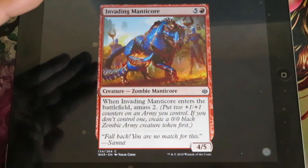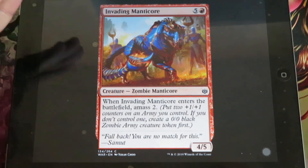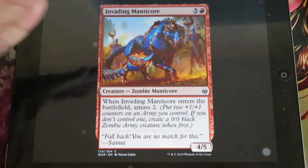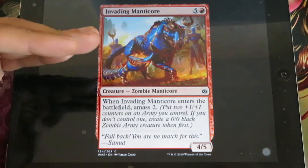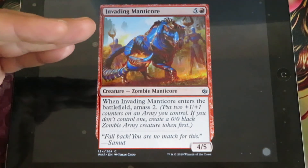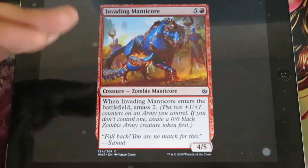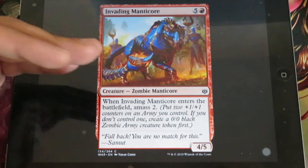Invading Manticore - for 4, 5 and 1 red, it's a 4/5 creature. When it enters the battlefield, you amass 2. As I said, amass is the new mechanic for War of the Spark, where you put 2 +1/+1 counters on an army. If you don't control an army, you create one and put 2 +1/+1 counters on it because it's amass 2.